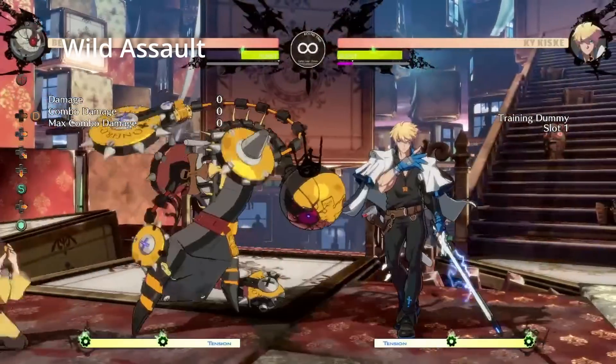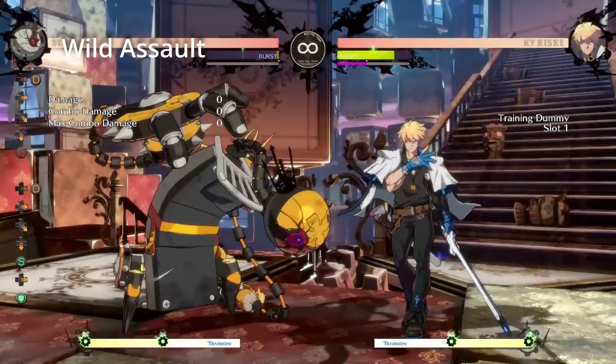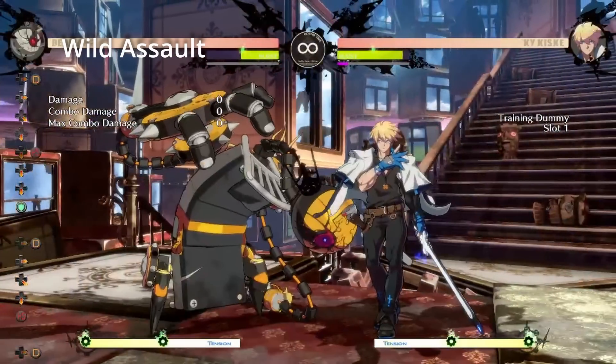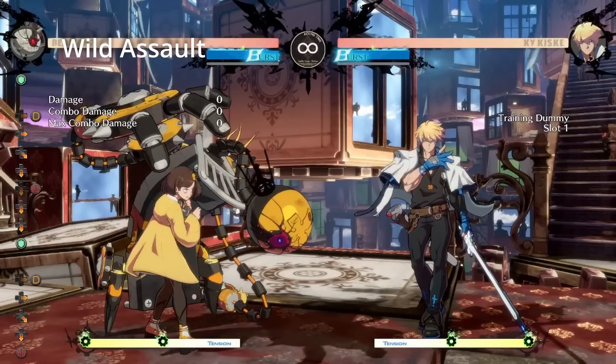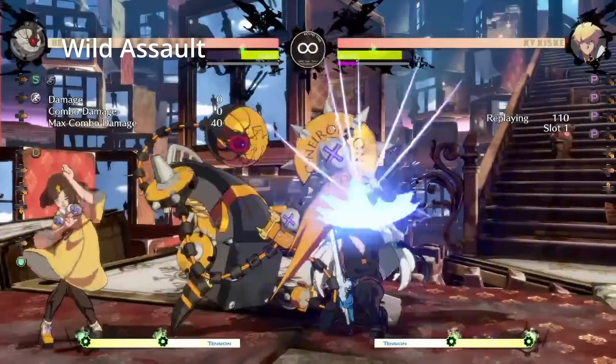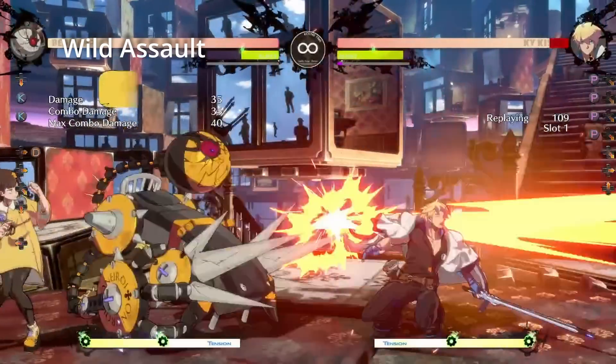Let's start with Wild Assault. This is a new move introduced in Season 3 that uses 50% of your burst for a forward-moving attack. Badman has the white one, which has invuln at the later part of the attack, but Badman cannot cancel out of it. He can only cancel into Wild Assault from a special cancelable normal. Badman's Wild Assault is very plus on block, allowing him to frame trap or block string after it.